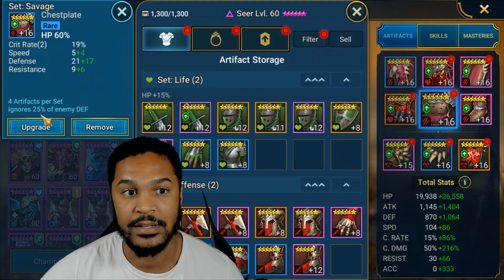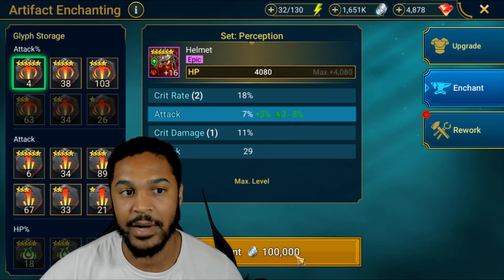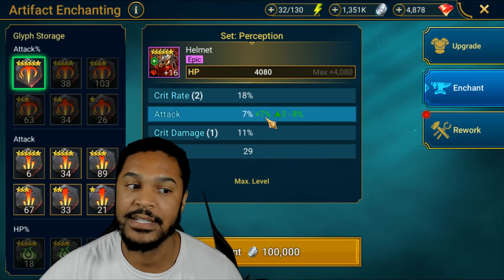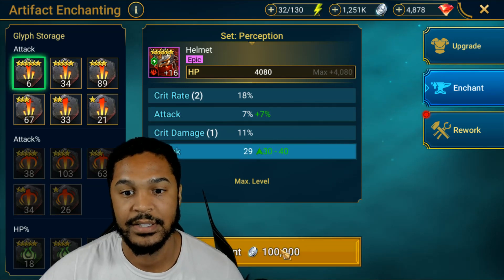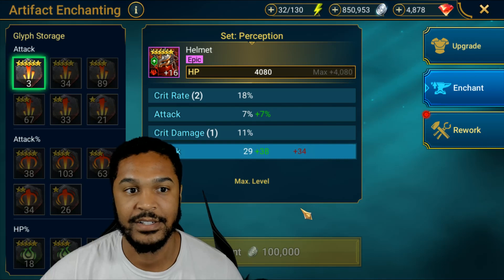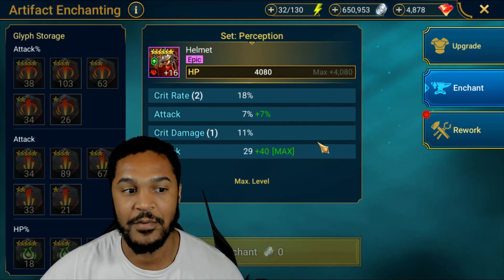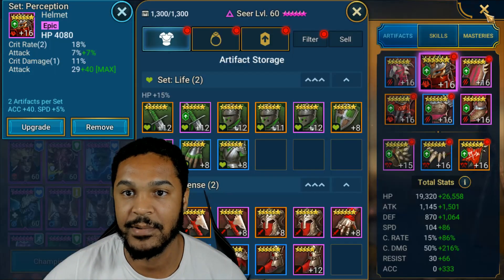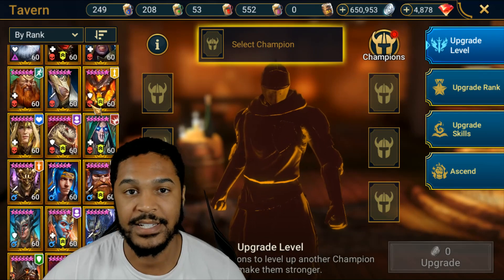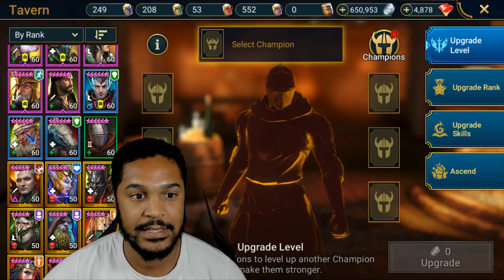Let me try to upgrade my Seer — I want damage on her. These six-star glyphs are 100,000 silver a pop, it's crazy. One hit, okay. And then five in a row with nothing — that's what's been happening. I used six more, so that's 11 glyphs total just for one max upgrade on a six-star glyph. I'd suggest just using five-stars to max out because they're a lot cheaper and obviously more efficient — you're gonna lose less resources.